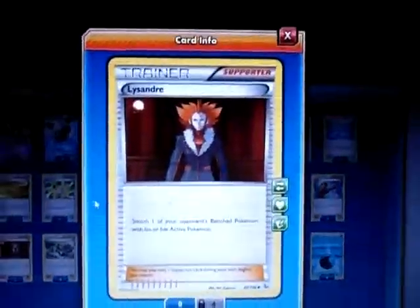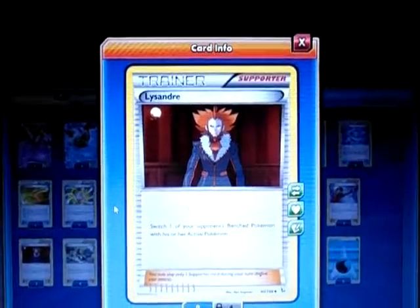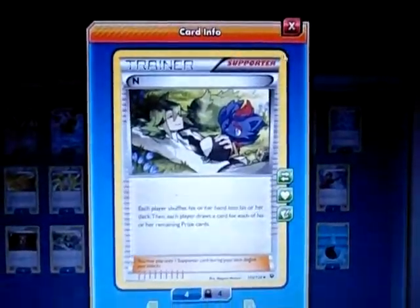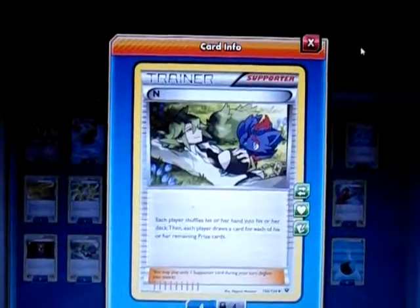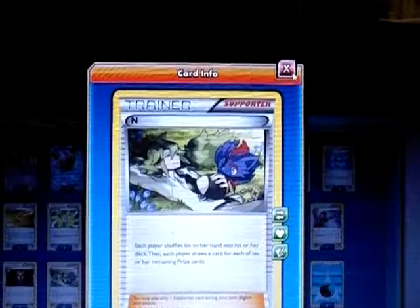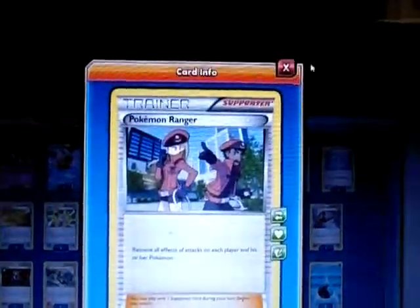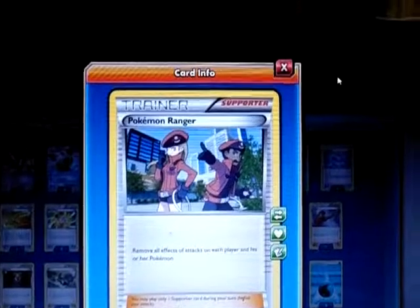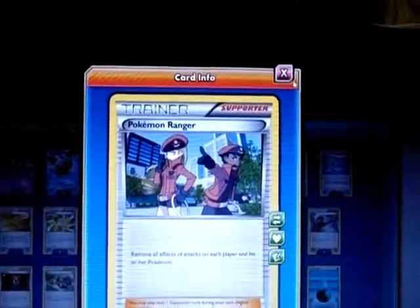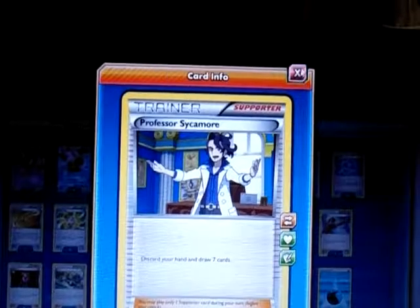I play two Lysandre, which lets me bring out a Pokemon I can one-shot, or any Pokemon I can stall with in case I'm not ready. I play four N — pretty much a basic supporter that shuffles and draws based on prize count, good in late game to give me a hand-size advantage. I play one Pokemon Ranger in case I encounter Regice or abilities that might affect my Glalies. I play four Professor Sycamore — basically discards and draws seven, a great hand refresh.